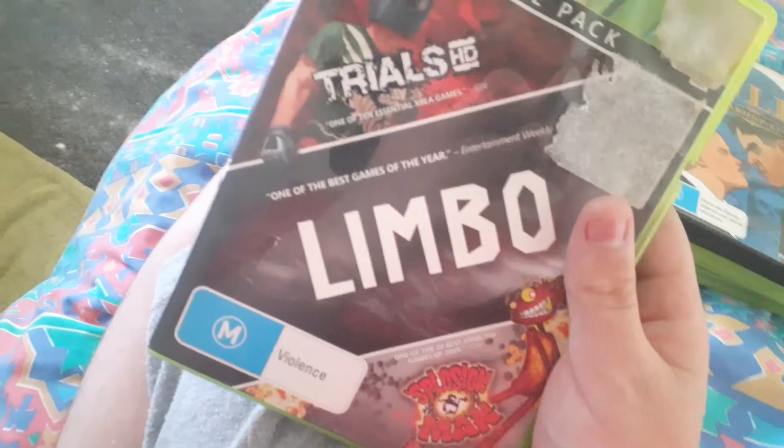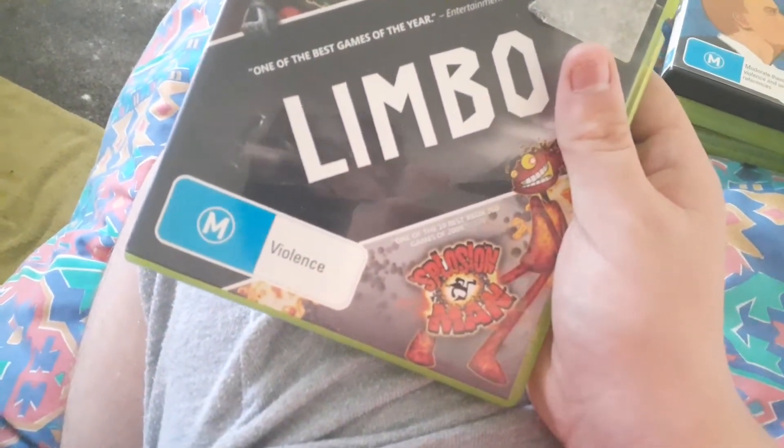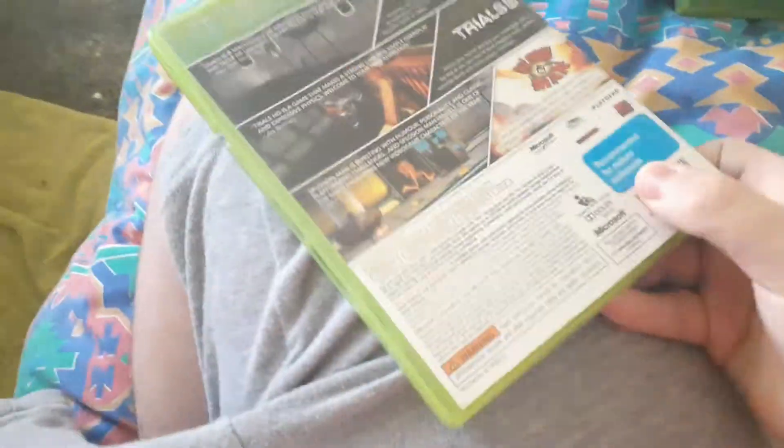Next up we have Trials HD, Limbo, and also Explosion Man. Just the front, spine, and the back. As you can see, this is a triple pack. And here's the disc. Inside it shows the Xbox Live pamphlet.